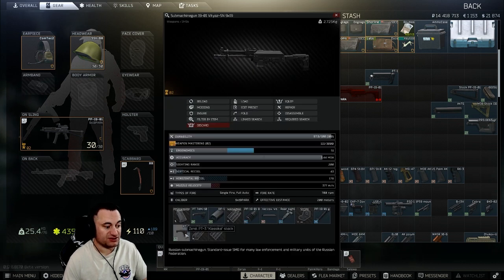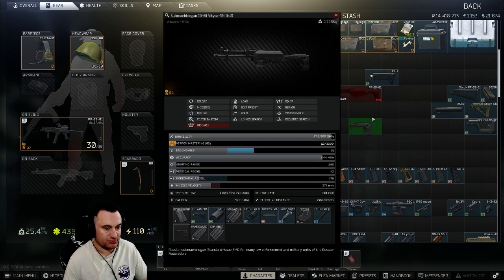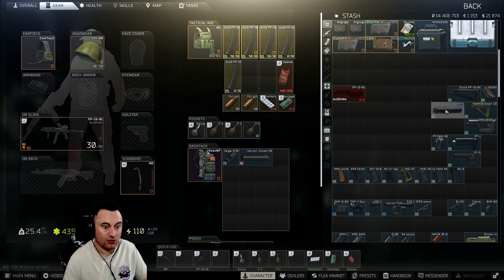Both are very effective stocks — you've got 45 recoil on the PT3 and 44 on the PT1. The big difference is primarily cost; they are actually pretty expensive, which kind of eliminates the purpose of running a budget gun. Then lastly, you have the interesting ability to attach most American or AR-style stocks by putting the AKTS adapter on.